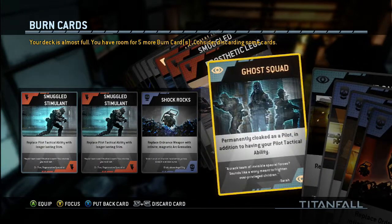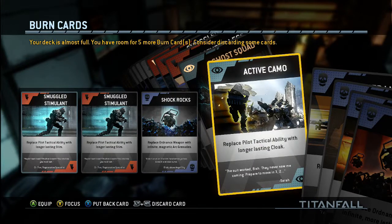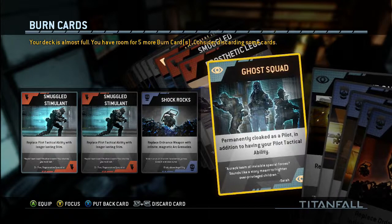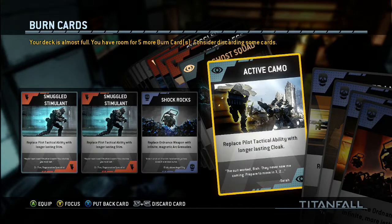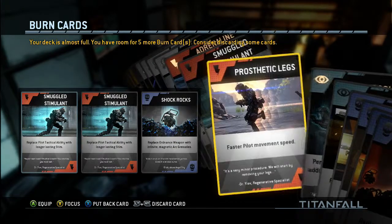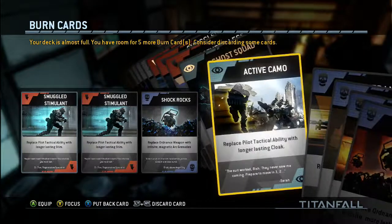Then we have these eyeball ones which are pretty much just stealth. We have like this squad one — permanently cloaked as a pilot — in addition to having your pilot tactical ability. So you can be invisible and also run fast if you want. You can also replace your Titan tactical ability with a longer-lasting cloak, kind of like the pilot version.